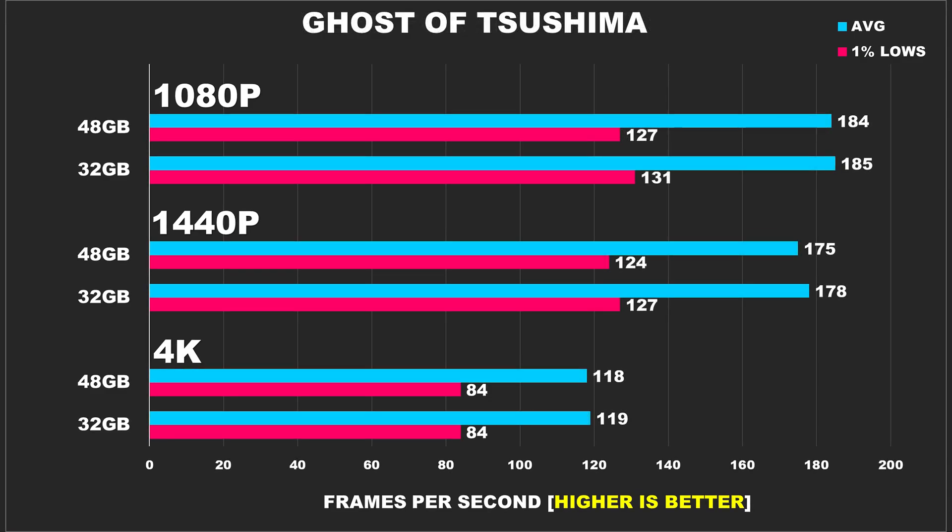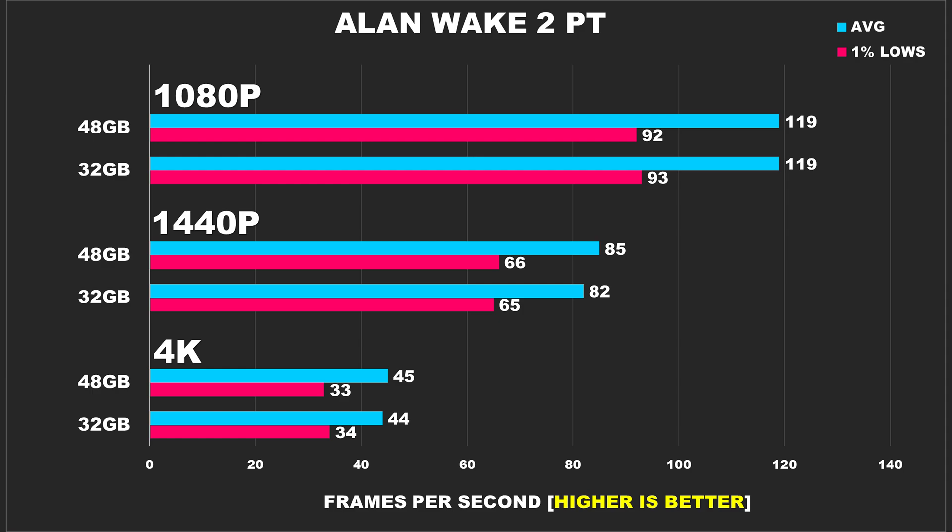Ghost of Tsushima runs beautifully with either setup — 48GB averaging 184 FPS compared to 185 FPS for 32GB at 1080p. By 1440p and 4K, performance stays steady with differences well within margin of error. This one's all about the visuals and story, not RAM size. In Alan Wake 2, even with path tracing, the strain on RAM doesn't become an issue. 32GB is ample, as results show little to no performance differences against the 48GB kit. So far, it's looking like going beyond 32GB for gaming seems pointless, but let's keep going to see if we find any interesting results.